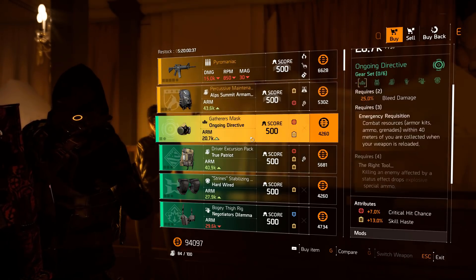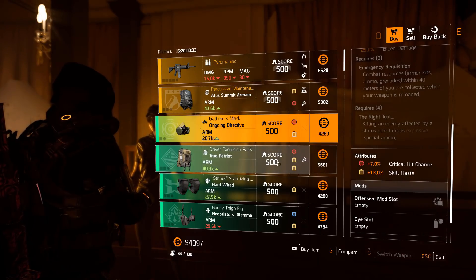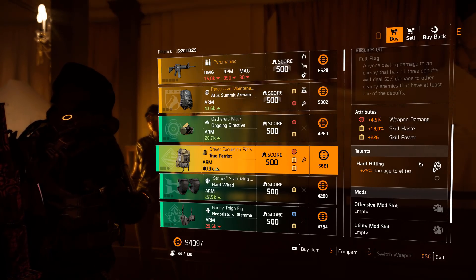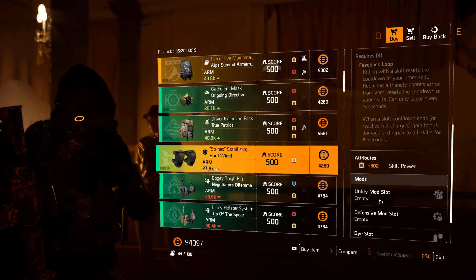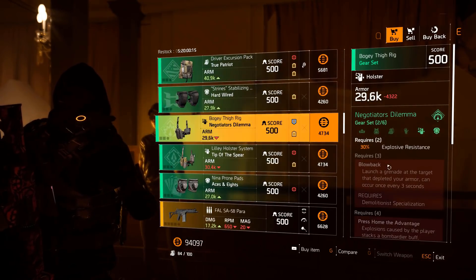Ongoing Directive mask with 7% crit chance, 13% skill haste, and an offensive mod slot. True Patriot backpack: 4.5% weapon damage, 18% skill haste, 226 skill power with Hard Hitting, offensive mod slot and utility mod slot — decent backpack. Hardwired knee pads: 302 skill power with a utility and defensive mod slot. Some good, decent items.